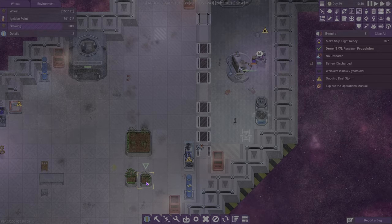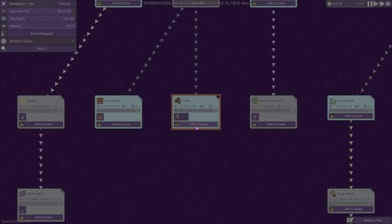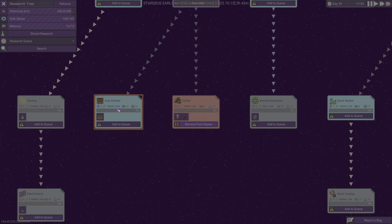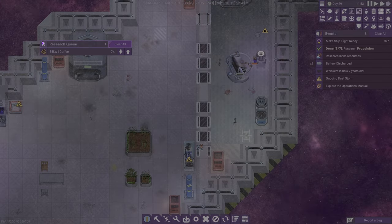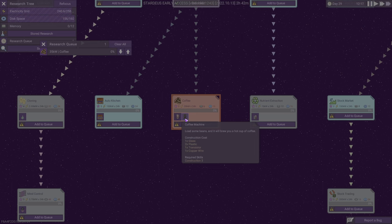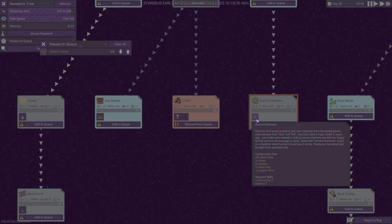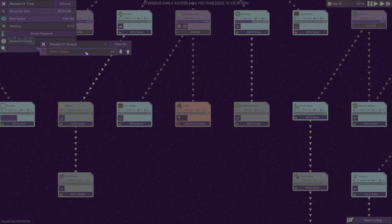We're going to be fighting over plant fibers between clothing and food, which is partly why I wanted multiples of these. That one might be a coffee tree — so we need to research café. Can we research coffee? Six and ten — sure, let's just add it to the list. We're going to need a coffee machine and water. I don't think we have a lot of water, so how's that going to work? We need water.